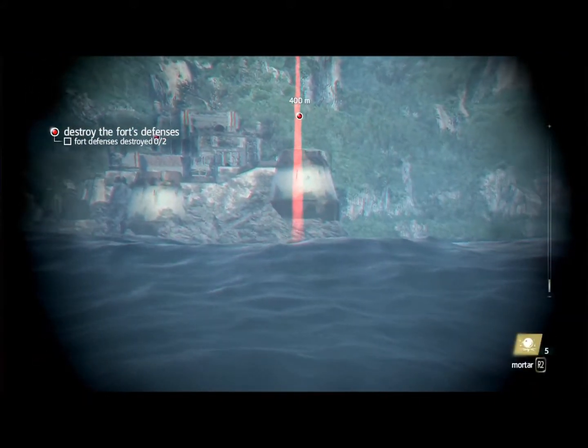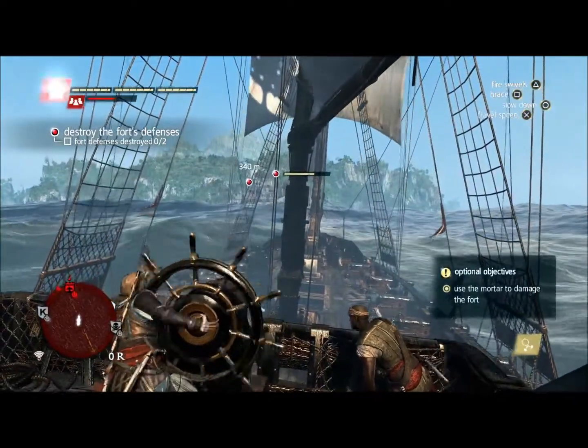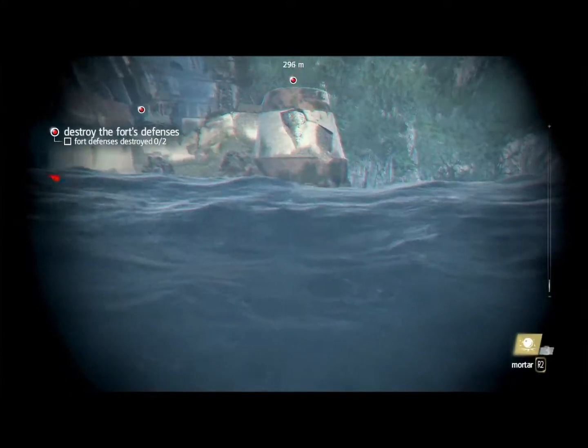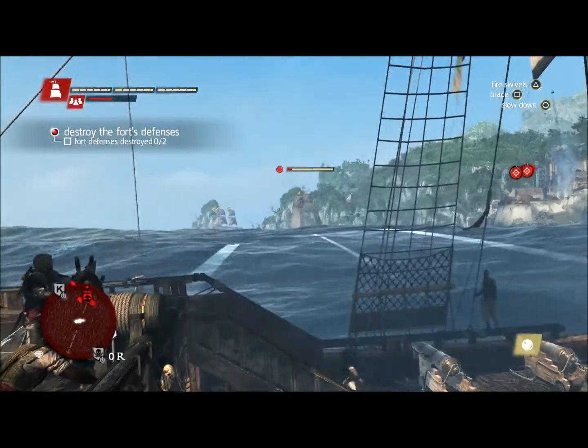Forts have towers that we need to take out before being able to infiltrate them for a ground assault. Here is a new weapon in the naval, the mortar. It is great against fort towers, does a lot of damage, and obviously you don't have to worry about guiding the shot. This is early in the game, so this is an easy fort with only two towers.